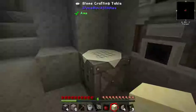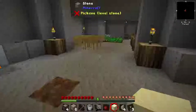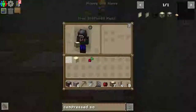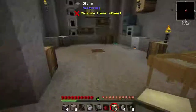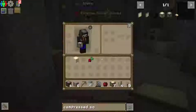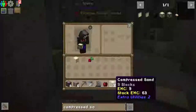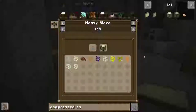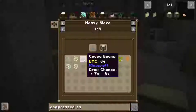Hello everyone and welcome back to Alchis Plays Stoneblock 2. I just wanted to show this on camera - this is the start of a new episode, but it's just after the previous episode. Anyway, if I tell you the uses of this and have a look at the heavy sieve: this is what we get from a flint mesh - it's just basically pieces of metal, cactus seeds and cocoa beans.